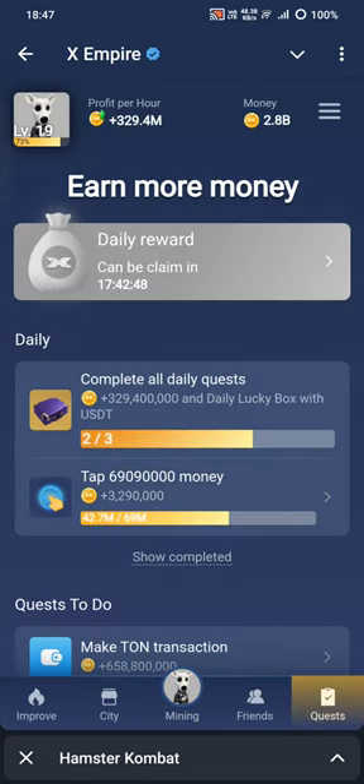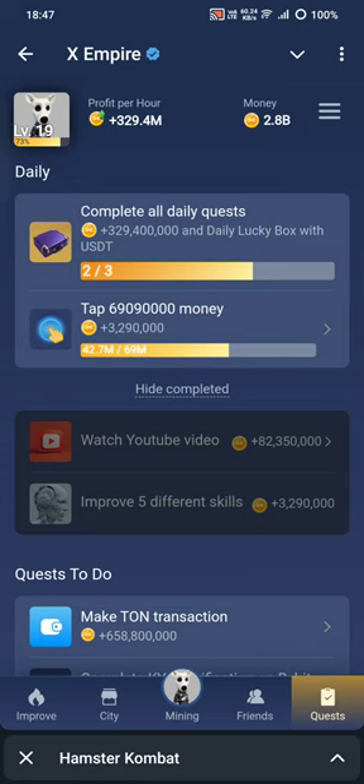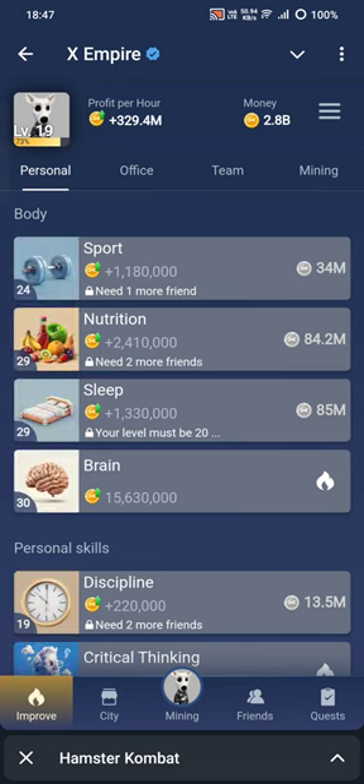Every day you have to complete quests. There are also daily tasks like watching YouTube videos and improving five different skills. Improving a skill means tapping on the improve tab.